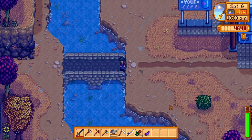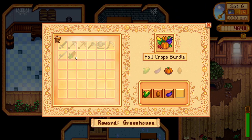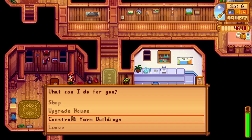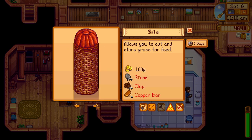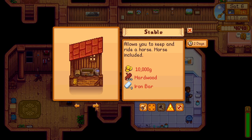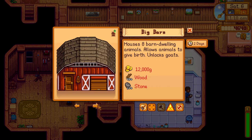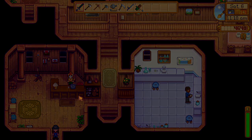We're gonna go to the community center, put in the eggplant, and then run to Robin's and see what we need to upgrade the barn. Hey Robin, farm buildings - okay, stable: 10,000 gold, 100 hardwood, and five iron bars. Big barn: 12,450 wood and 200 stone. Oh, that unlocks goats! But I really want the stable. This is gonna be a decision - obviously I don't have enough to do either at the moment.